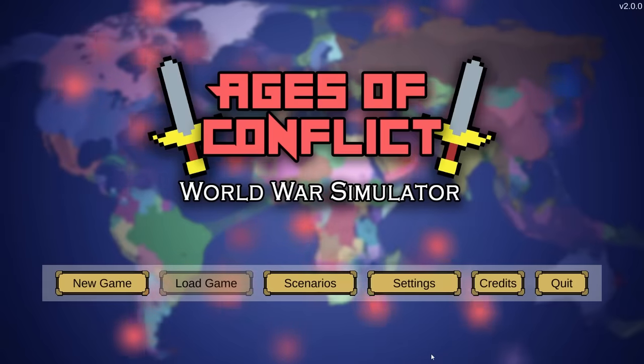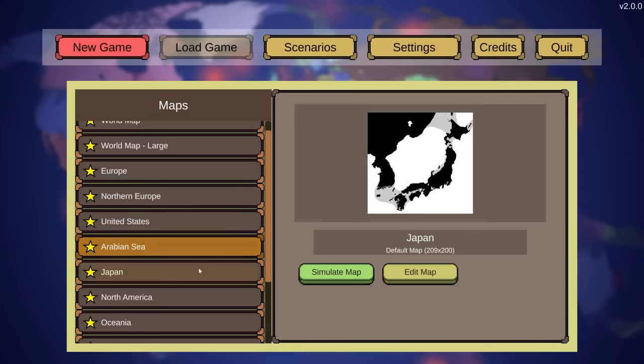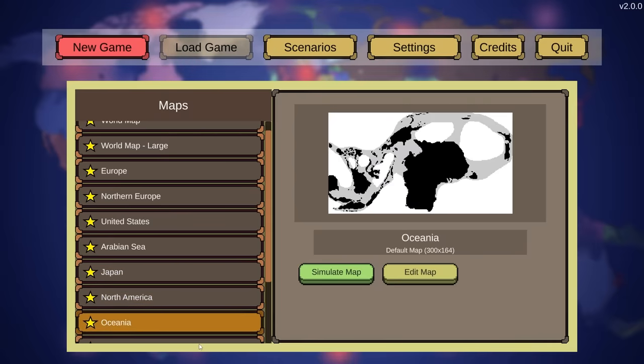The World War Simulator has just received a massive update. This is going to be by far the biggest battle ever done. It's now no longer just a browser game — it's also on Steam. There are a ton of different maps to choose from, and in each map you can set your own civilizations.